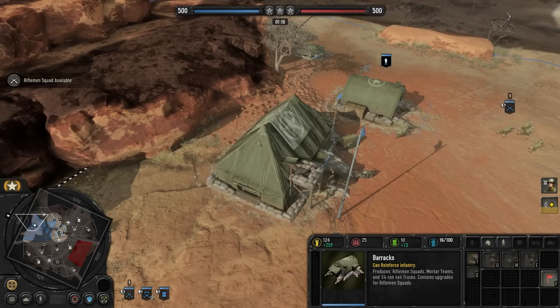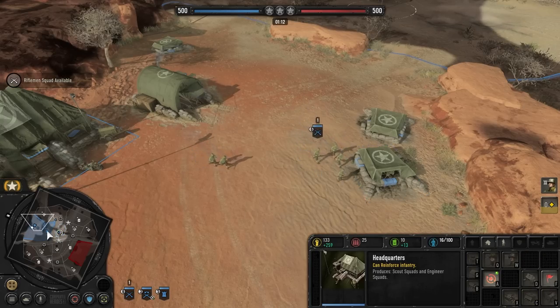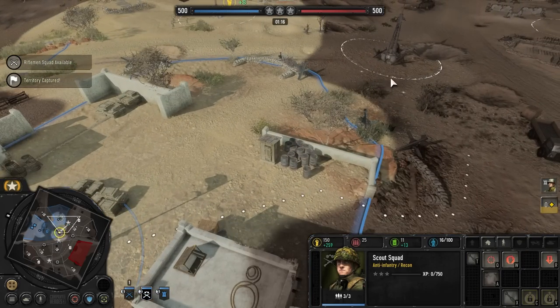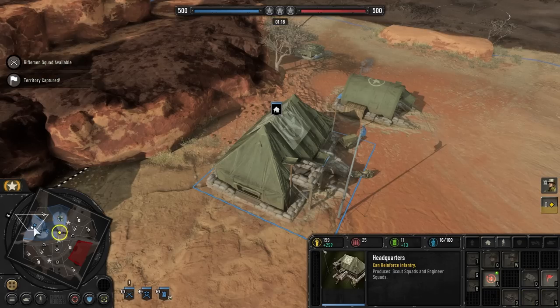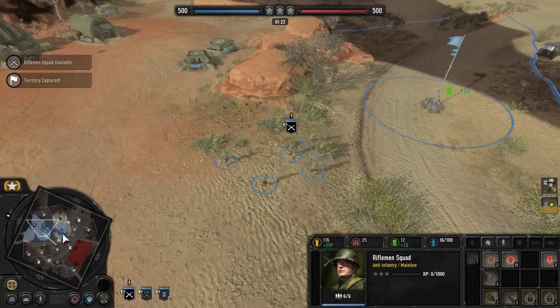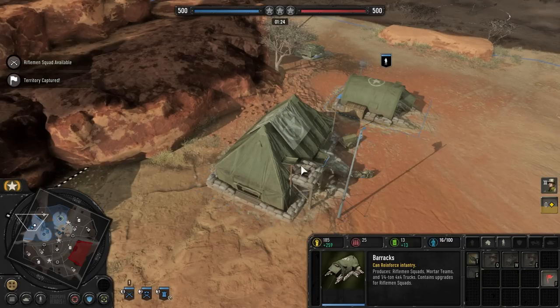If he's there, we'll just run, but we'll at least test the waters and feel it out. We've captured that territory — let's move up. Taking some forward ground. I wonder if it's better to take forward ground and then fall back and capture the things closer and safer to your base.